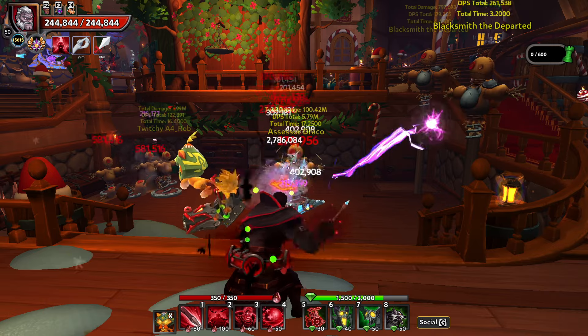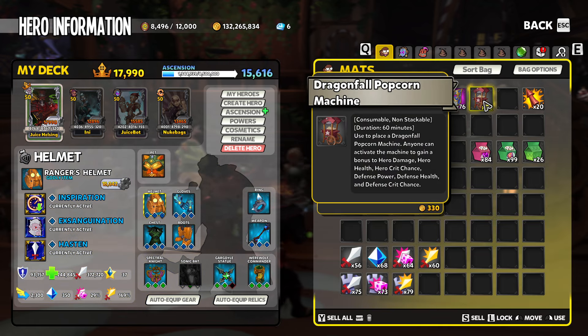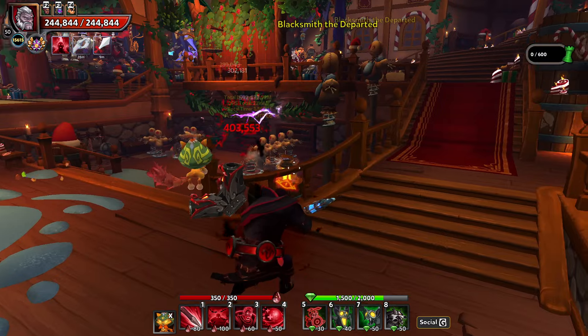Now you also have the super buff of all things — the popcorn machine. The popcorn machine is not a buff you cast; it's actually a machine you place on the ground, and then teammates included — not just yourself — can run up and click the popcorn machine to get a buff. As you see here it gives you hero damage, hero health, hero crit chance, defense power, defense health, and defense crit. This is the super buff of all buffs, just available from your daily login rewards. I'm not going to pop one of those down right now — we'll do that at the end so I don't throw off all the other numbers.